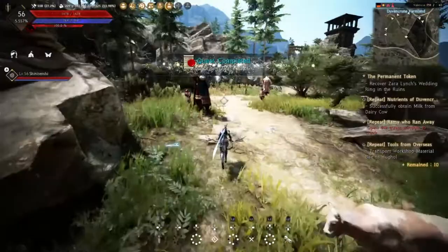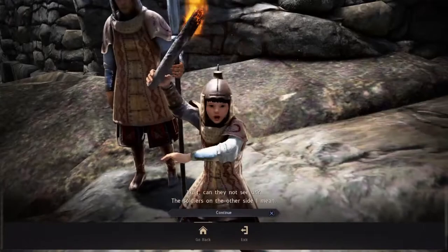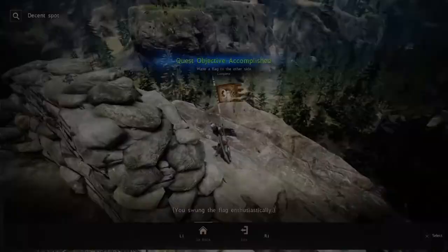Once the cow is back, tell the guy you've brought his cow and he gives you 300 contribution XP. Hold off on the milk quest for now. Run back to the cornfield and speak to the guy there - he wants you to deliver a crate. Before doing that, run through the field and jump over this fence to speak to a little dude who wants you to go and wave a flag. It's right here, so just run over, wave the flag, speak back to him, and he gives you 200 contribution XP - probably the easiest 200 you'll ever get.